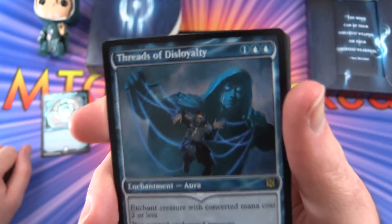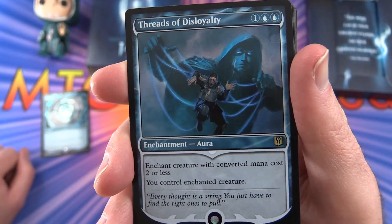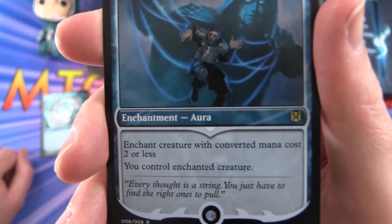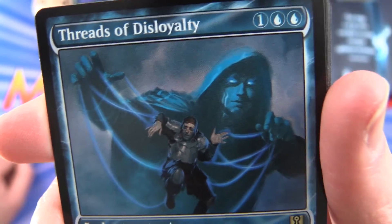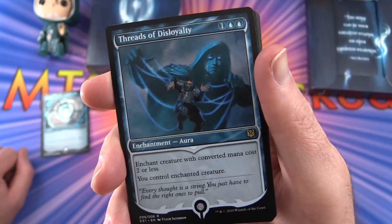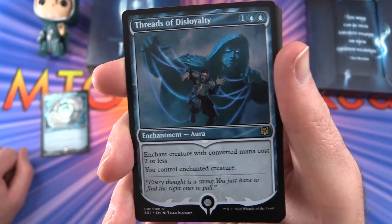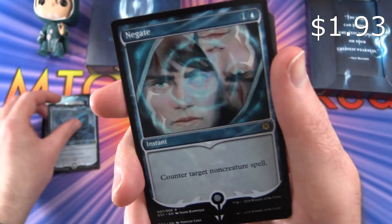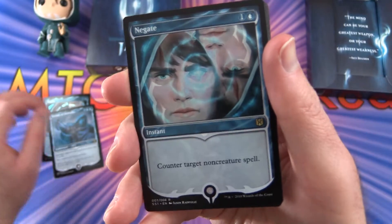Next up we have Threads of Disloyalty. Enchantment aura for three. Enchant creature with converted mana cost two or less — you control the enchanted creature. 'Every thought is a string. You just have to find the right ones to pull.' There he is — Jace being the puppet master. I don't know if anyone remembers that card — was it in Ravnica Allegiance where there's a Jace puppet? If you can remember the name, leave a note in the comments. And another Negate — just a regular non-foil.